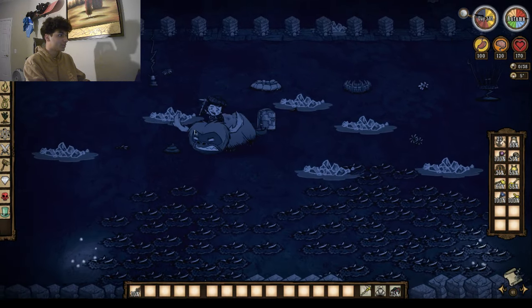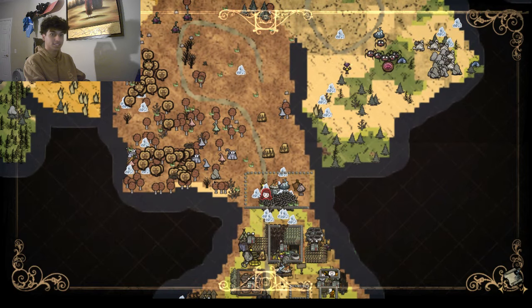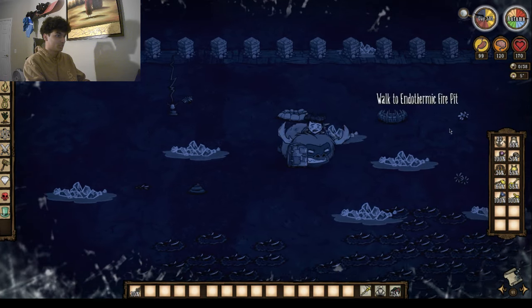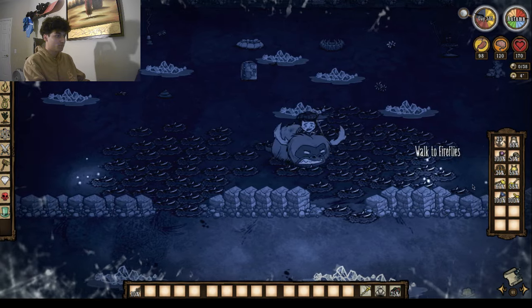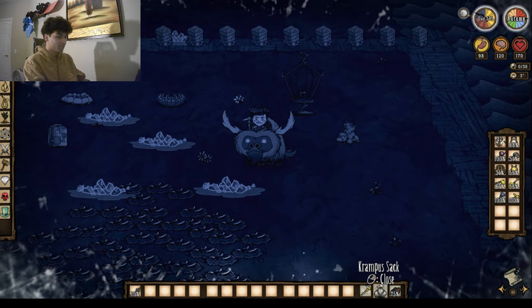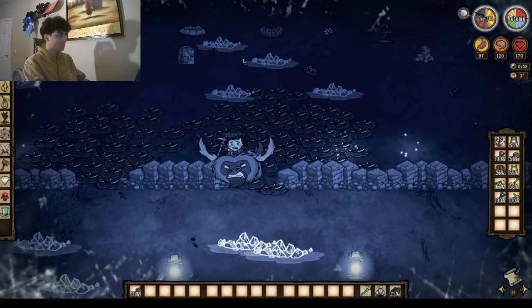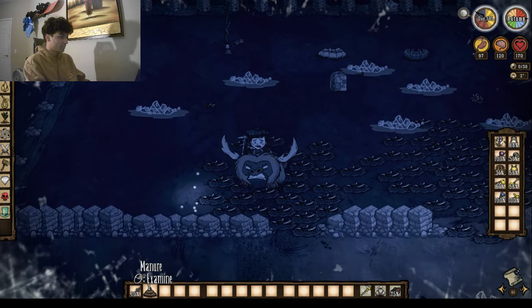We're starting at the top of our base — this is our mini base. If a giant comes from this area, they'll have to go into the mini base, destroy these structures, and encounter these tooth traps before entering our actual base. Here's the glomer statue — it's how I formed my Krampus sac, which took a really long time.